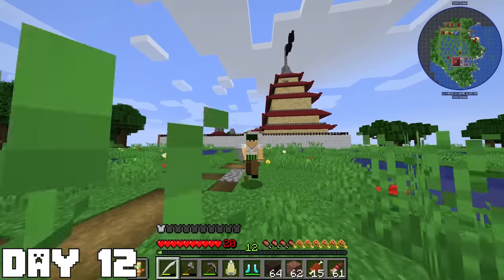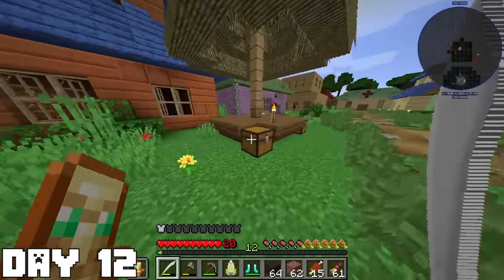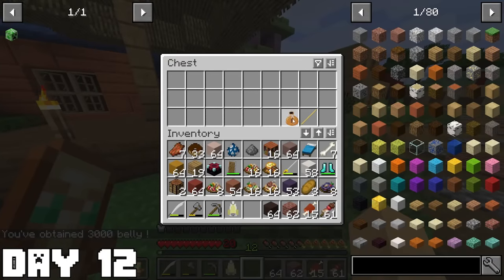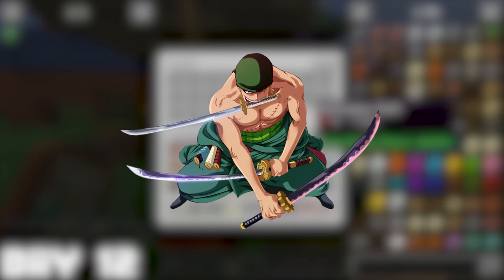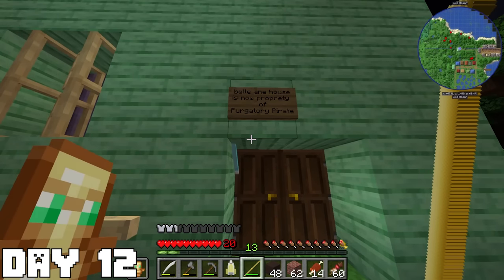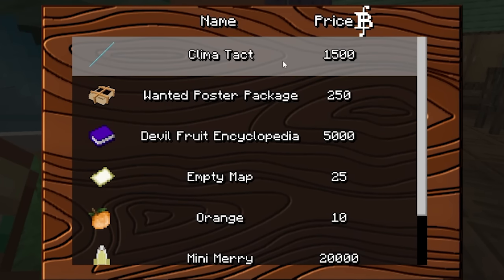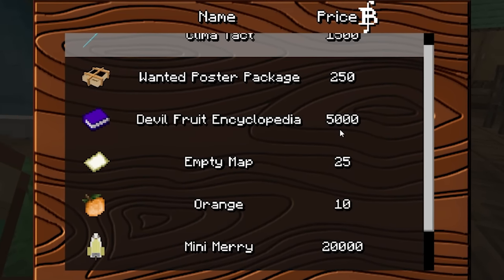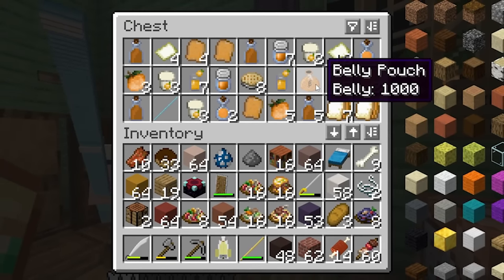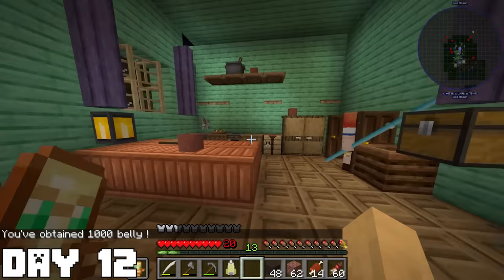I then headed over to the next village where Nami grew up and spotted two chests in the middle of the island. Inside the first chest was 3,000 berries, and in the second chest, 6,000 berries along with a staff, which I'm going to use till I can acquire my three swords. I then went to the outskirts of the village where Nami's house was. I got greeted by her — she's selling a staff with some oranges. Inside her house, a chest was just filled with bread and a lot of orange things. I found nothing else and decided to get on my Mini-Mary and head to the next island.